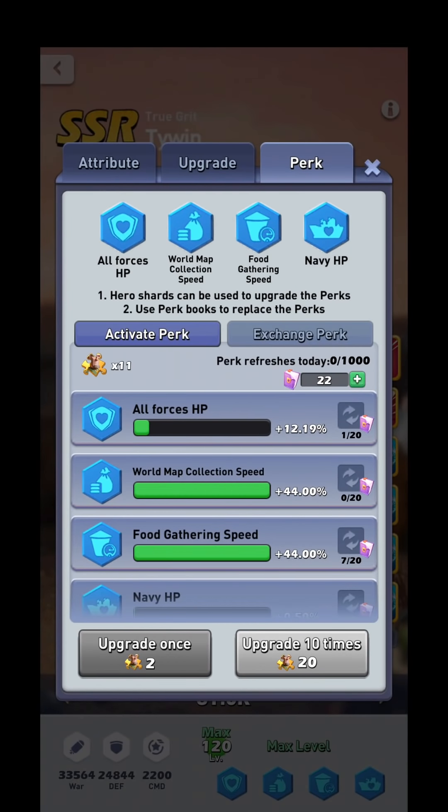I'd also like to put some of your minds at ease — you do not have to worry about ever losing any progress you've put into your perks. No matter what you do, no matter who you trade with, no matter what you re-roll, your perk progress stays the same. If you re-roll your food gathering speed and it turns into a combat perk, it would show 110% instead of 44%, and it takes the same amount of shards proportionately. It is impossible to lose progress on your perks.